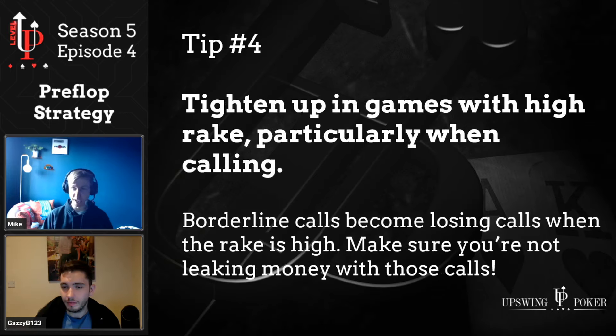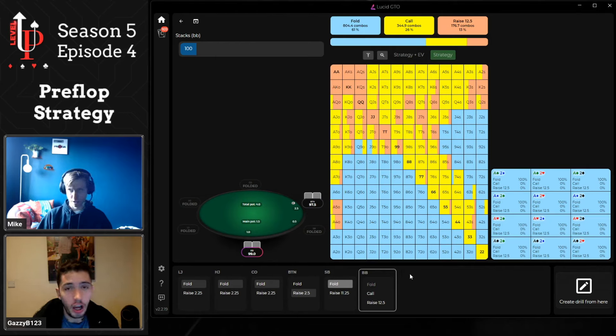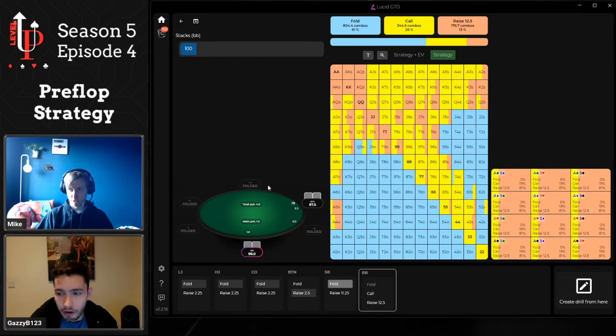Tip number four: tighten up your calling ranges in games with high rake. We've spoken about not calling too wide from the big blind multi-way earlier — let's revisit the big blind and focus on higher rake environments. One of the great things about the Lucid GTO Trainer is that we have a high-rake pre-flop chart alongside a more normalized rake structure. In a higher rake environment, hands like queen-nine offsuit, jack-nine offsuit, ten-eight offsuit, and suited hands like jack-four suited, nine-five suited, four-deuce suited are no longer profitable calls even though you can defend them in normal rake structures. Calling actions suffer the most in high rake because you're guaranteeing you go to the flop and pay that rake, which reduces your pot odds. Aggressive actions don't get penalized as much — you can often still raise and three-bet the same ranges, but you must tighten your calling ranges considerably.